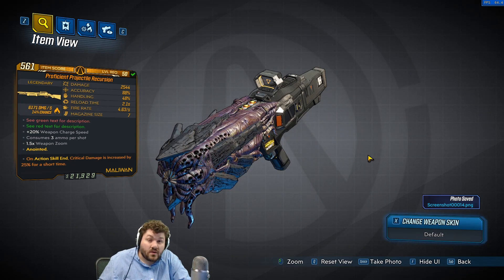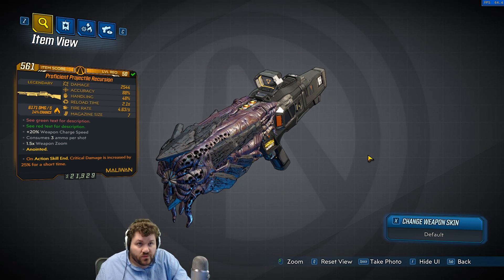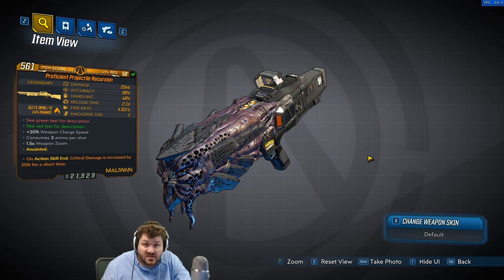Hello everyone, Digfig here, and welcome to this Borderlands 3 item overview video. We are going to be going over the Recursion, a legendary shotgun. What makes this legendary shotgun special is its green text description.